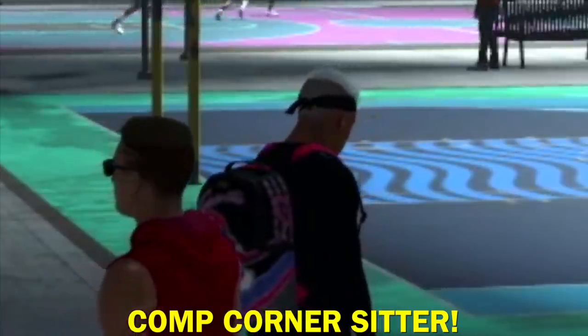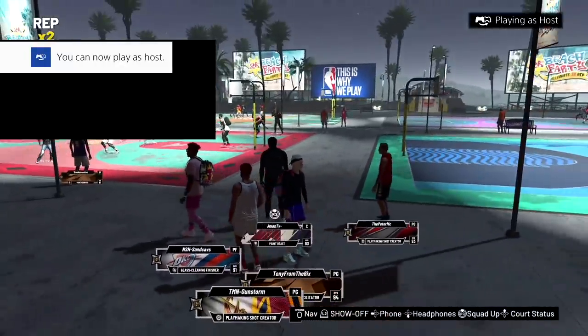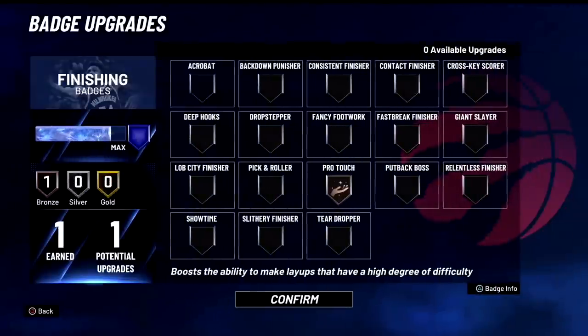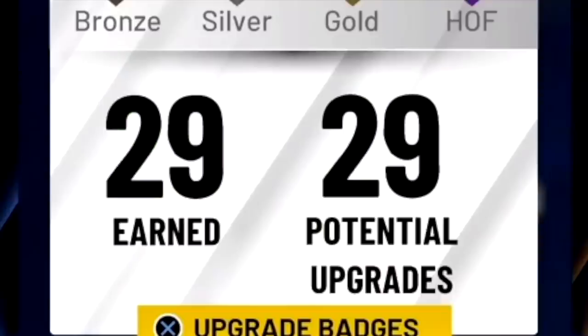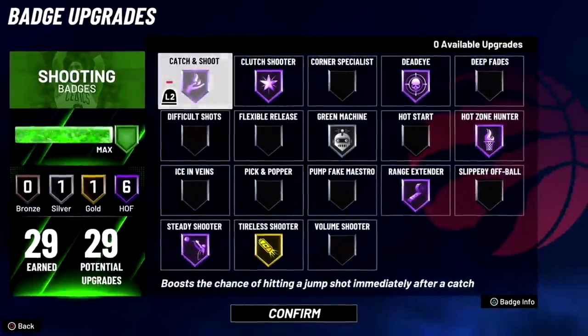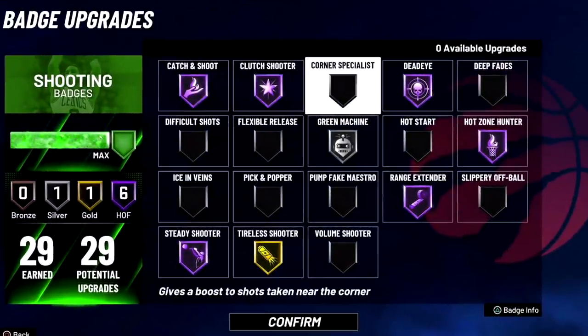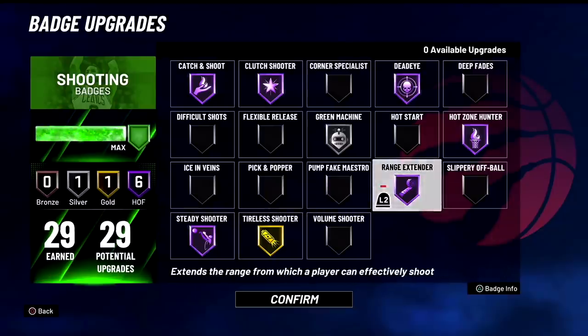We're back with Tony, who was in the last video. You guys did not get to see him play at all because I scored all the points — calm corner sitter. I'm on Tony's account now via share play — let me show you guys Tony's badges. Because he's a sharp facilitator, he gets way more Sharp badges than me. Finishing: you have one just like me. Pro Touch. We have these on six Hall of Fame — Hall of Fame Catch and Shoot, Clutch. These are pretty similar to mine, I think I have Green Machine on Hall of Fame.